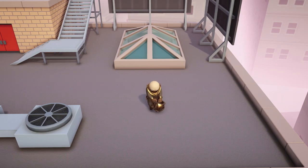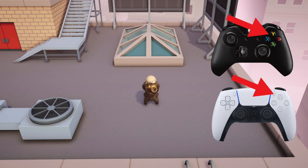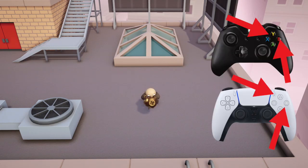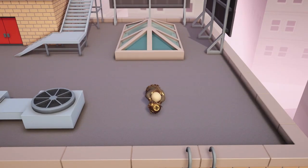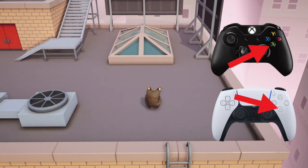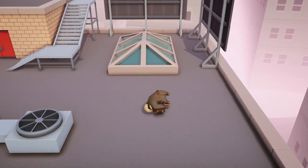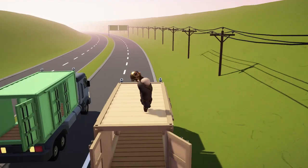If you guys want to handstand, you just gotta pick up your hat. Once you guys pick up your hat, you're gonna want to hold Y - I have it on the screen. After that you're gonna want to hold Y and B at the same time while you're grabbing. Then you're gonna hold A at the same time - hold Y, B, and A all at the same time - and your character will end up doing this animation.